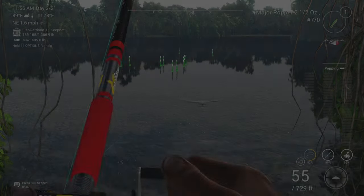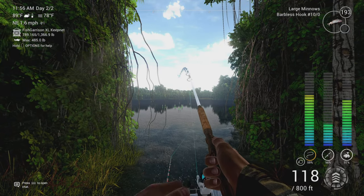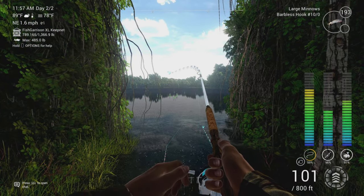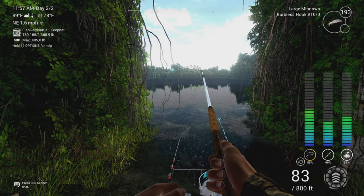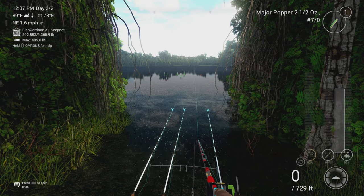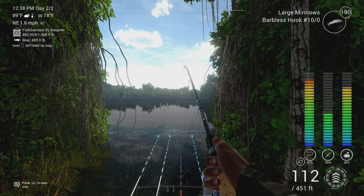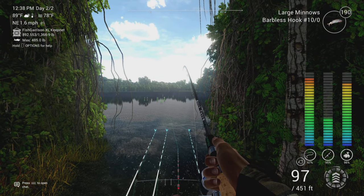Now, over to the reeling mechanism — the pump and reel, as I call it. It's pretty straightforward: you pump up and reel down to take up the slack line. It does work, but you don't have to use it because it's essentially the same as before — just a different way to get the fish in. I can't confirm that fish get tired faster this way; I haven't seen any difference. You can still hold L2 and R2 — the hook set and reel buttons — wait for the fish to stop running, and reel in. Pretty much the same thing.